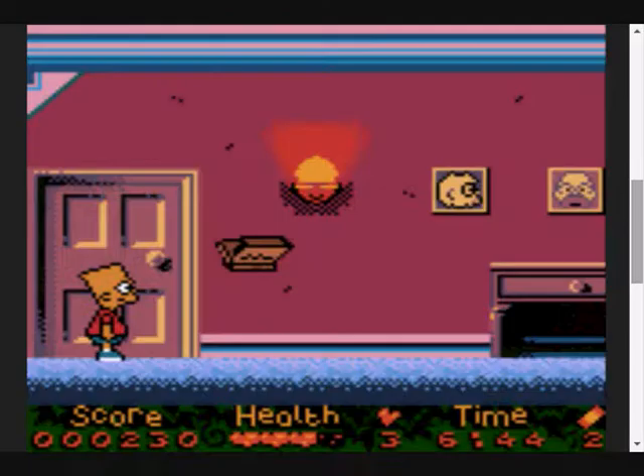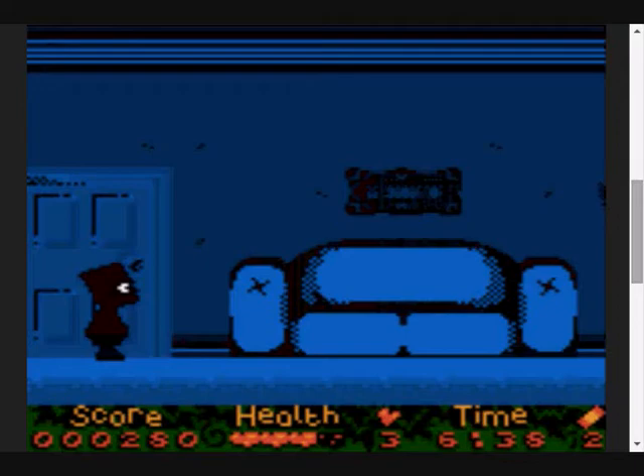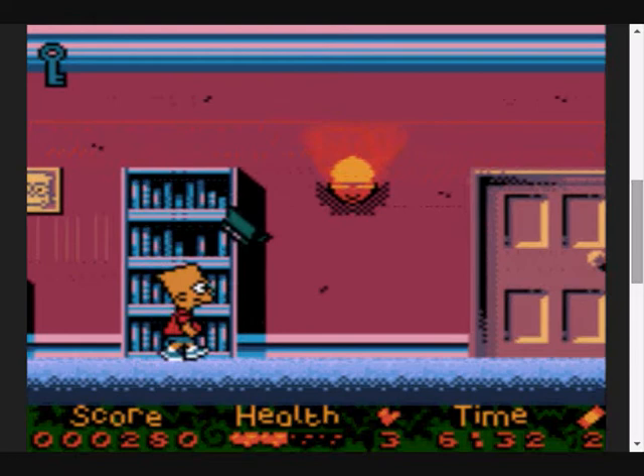I don't like the way the enemies hang outside the rooms. They just spawn in front of rooms and walk back and forth. So not this room obviously. Up the stairs? I think it is up the stairs, actually. I'm pretty sure this is open.